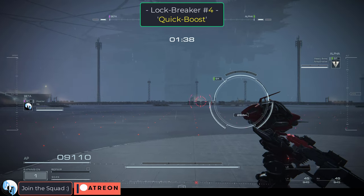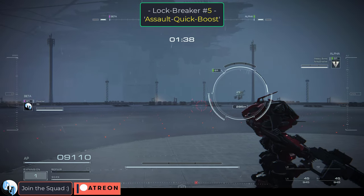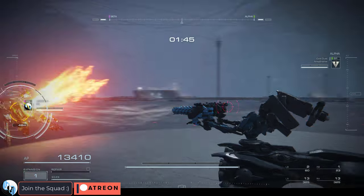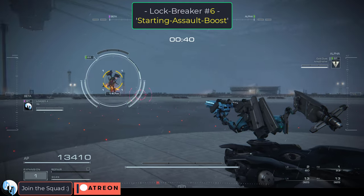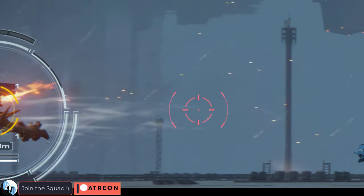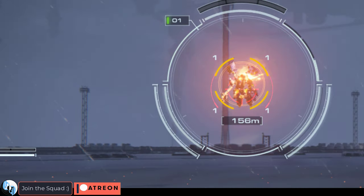You probably know that quick boost breaks the FCS lock. As soon as you quick boost, you force the enemy's FCS back into phase one pre-lock targeting. Likewise, quick boosting while assault boosting also breaks the enemy's lock. So if you're trying to rush down your opponent, the quick boost during the assault boost literally forces the enemy's lock to break at the same time. Also very important: starting the assault boost itself will break the enemy's lock. You don't necessarily have to quick boost after assault boosting — just activating the assault boost alone will send the enemy's targeting back to phase one. And lastly, jumping itself will break the enemy's lock, resetting their targeting all the way back to phase one pre-lock.